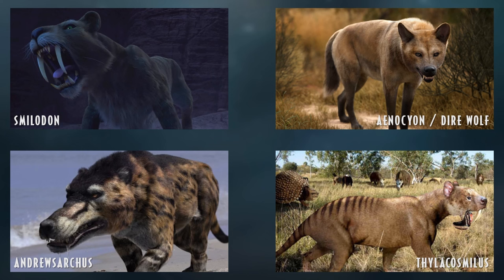The dire wolf could be our alternative to the raptors — the mammalian equivalent — as these guys would be pack hunters, and I would certainly like to see how a canid would pack hunt in Jurassic World Evolution.